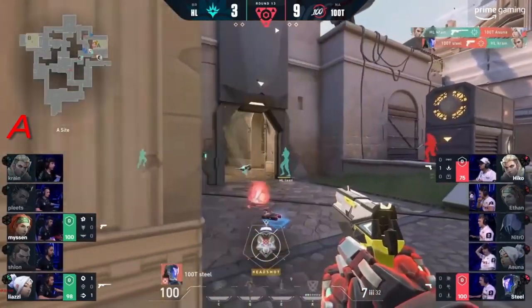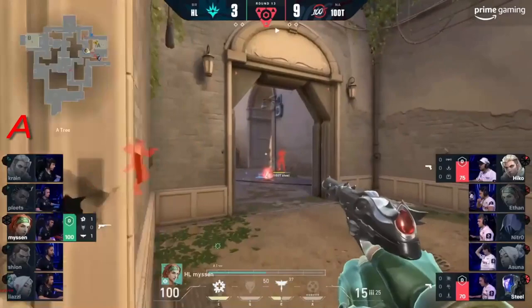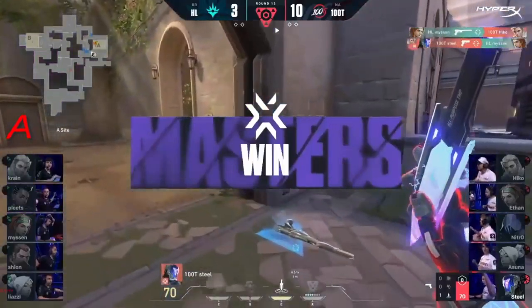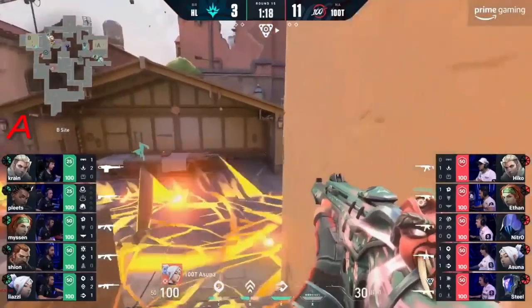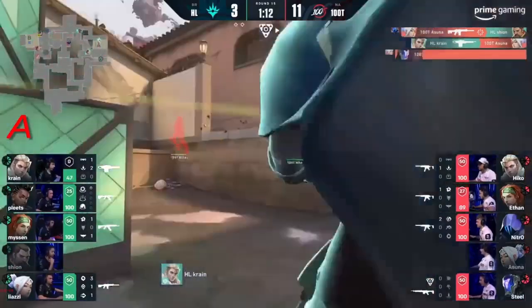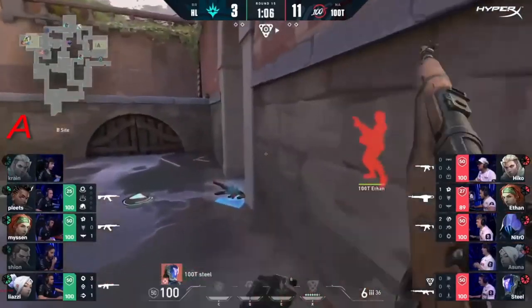Asuna's going to get cleaned up. Steel's there for the trade. They want to get the second as well. Misen is left alone. Ballsy peeks coming in from both teams here to make sure they can get the round in their favor. Steel with a 3k — I thought that was going to be a blind on both. They drop the paranoia. Asuna and Steel are going to be the tip of the spear as they work their way forward. Asuna's going to get that shot as well, just leaving one player backside. Crane is good for it, but he's going to get cleaned up — with the Guardian, no less — cleaning things up and getting 100 Thieves onto the site.